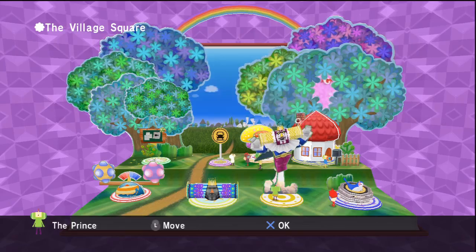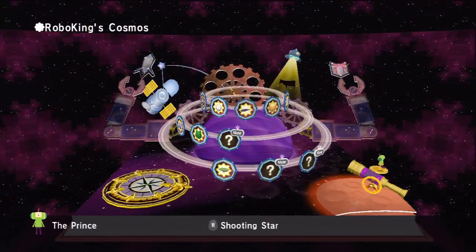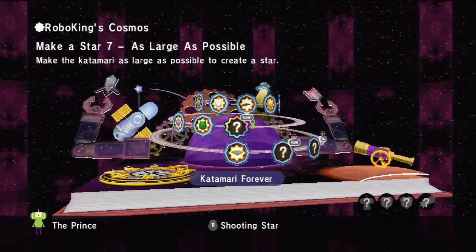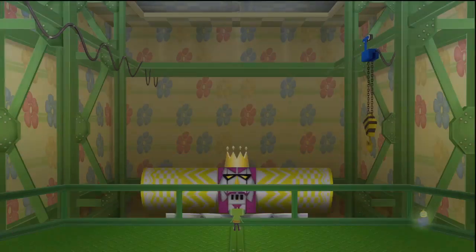Here in the Robo King's Cosmos, we have Make a Star 4. Just like it says: Make a Star 4, as large as possible. So let's get rolling — as large as possible.